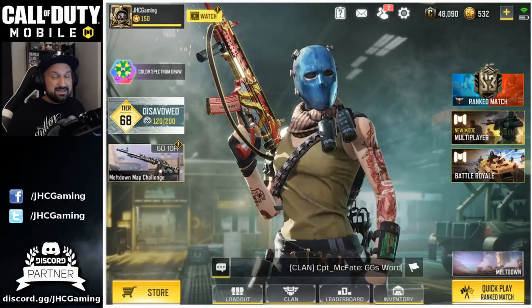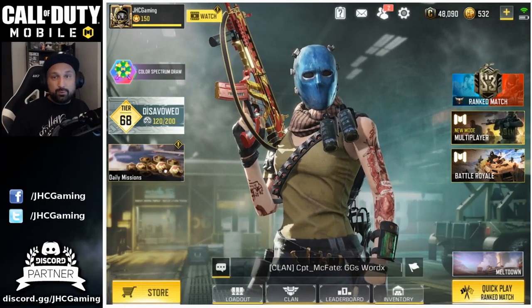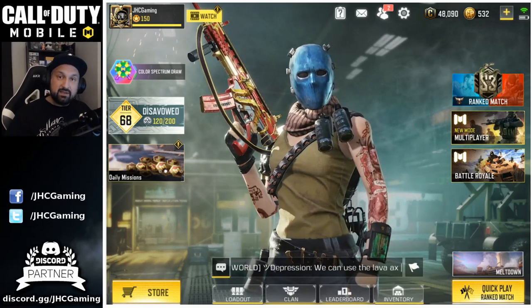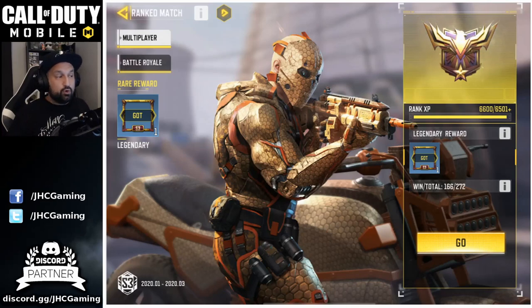First thing you notice: brand new lobby with new artwork. They also rearranged the hub a little bit. If you click on Rank Match on the top right, you'll see a new wallpaper — I'm guessing these are the rewards we'll get for the rank season next season.